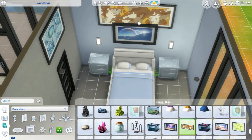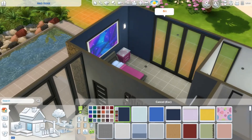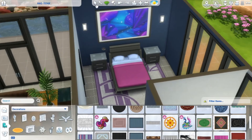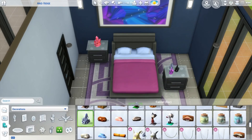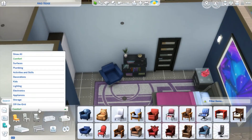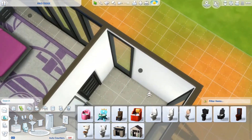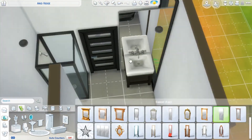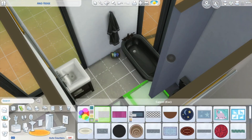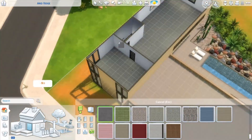That painting I mentioned completely changed the direction of this bedroom — I absolutely love it. It's in debug because you get it through the microscope, I believe, but I think paintings like that should be available to everyone without needing cheats. In case you didn't know: type in 'testingcheats on' or 'testingcheats true,' then enter 'bb.showliveeditobjects' and 'bb.showhiddenobjects,' and with that you'll be able to access a lot of items you wouldn't normally get.